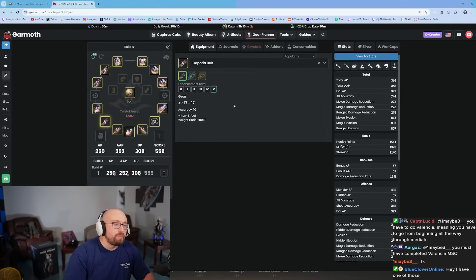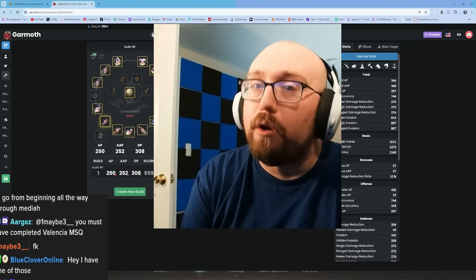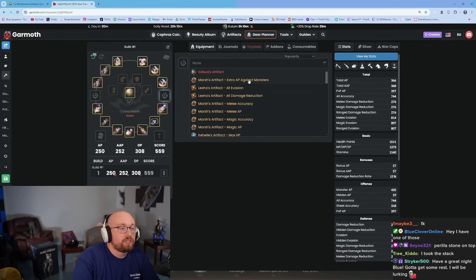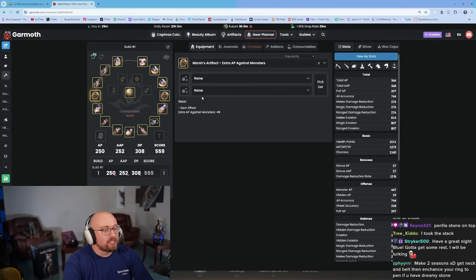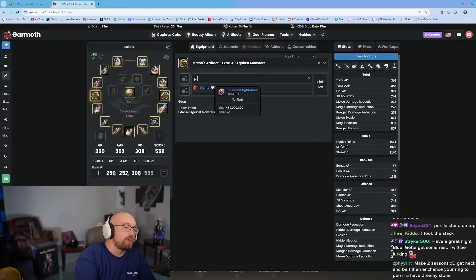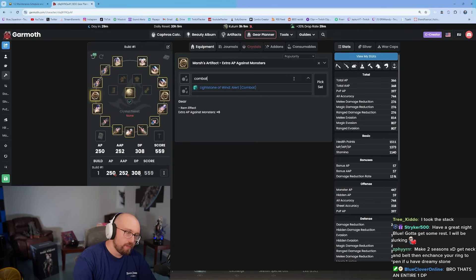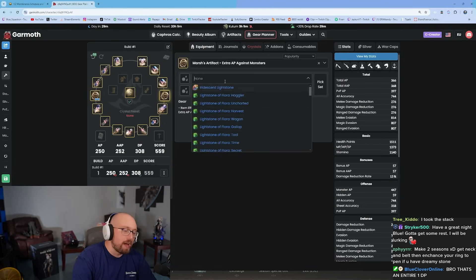Every once in a while they give you extra seasonal coupons so you can get the others too. Perilous is a great alchemy stone but don't use it over Ator's early on. Early on, the game gives you artifacts — just use Extra AP Against Monsters on both. Get two of the Extra AP against monsters artifacts.